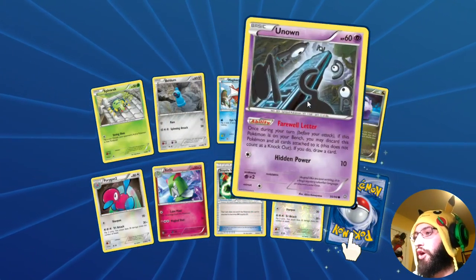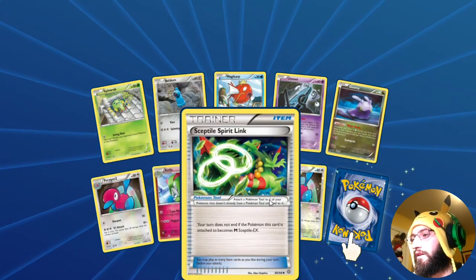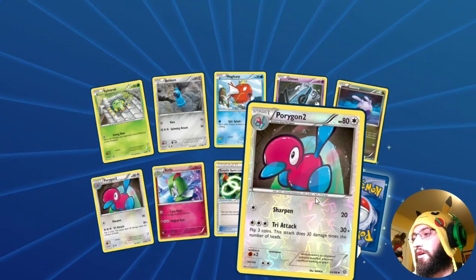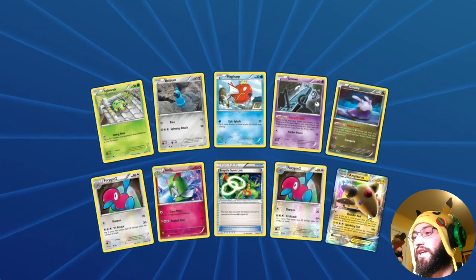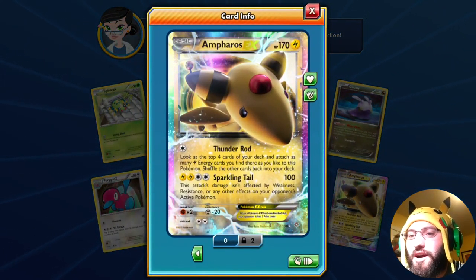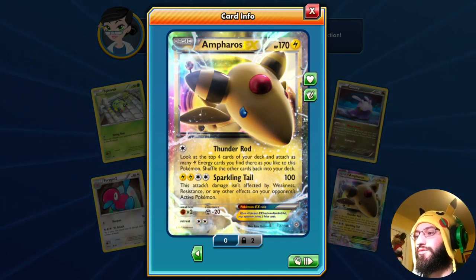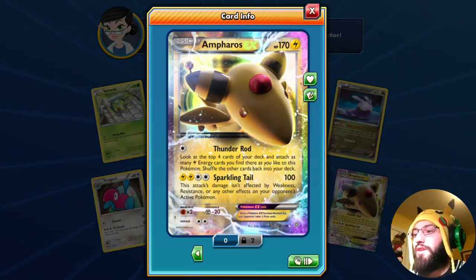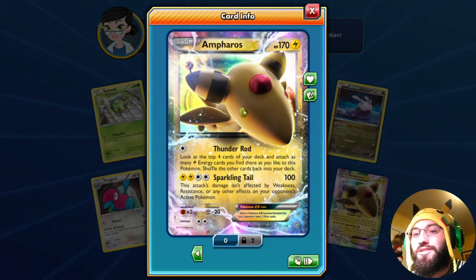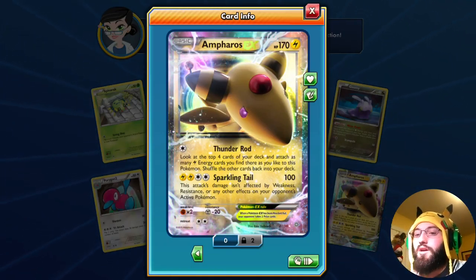We're gonna start things off with the spinner pack: Beldum, Magikarp, Unknown — by the way I call him Carl — Goomy, Porygon 2, Kirlia, Sceptile Spirit Link. Our rare is an Ampharos EX. Thunder Rod: look at the top four cards of your deck, attach as many Lightning energy you find there as you like to this Pokémon, shuffle the other cards back into the deck.